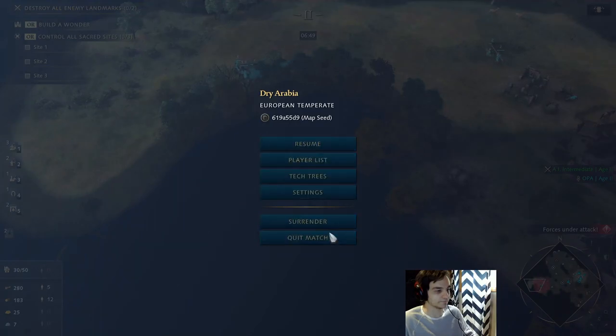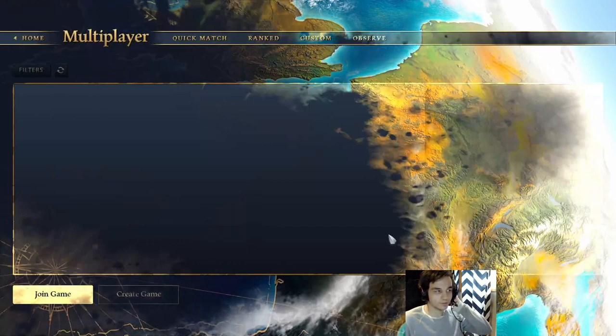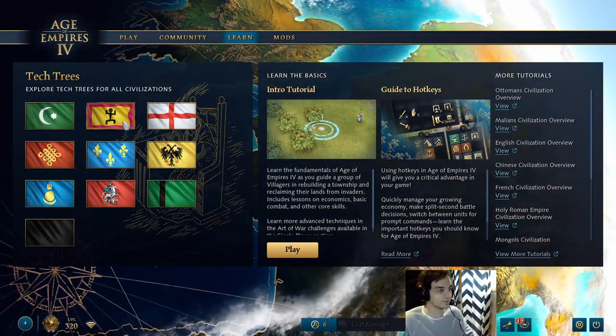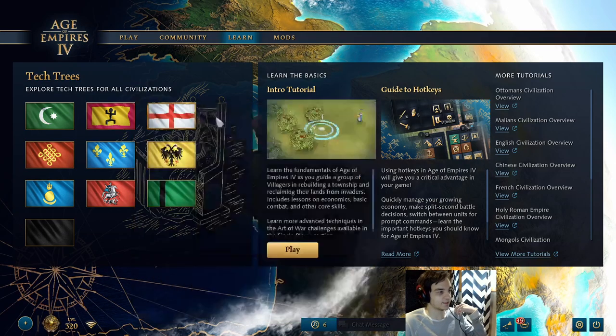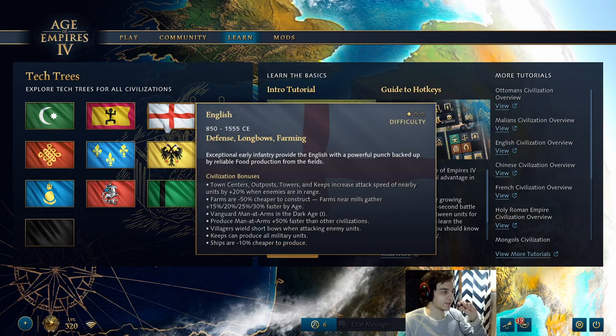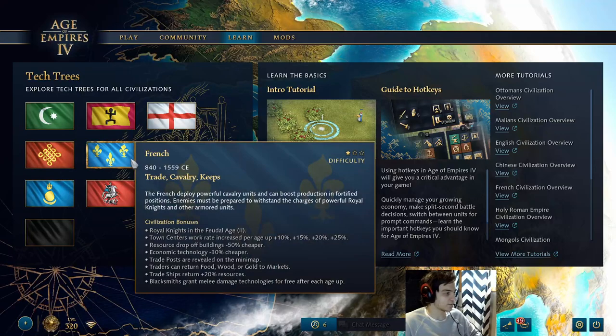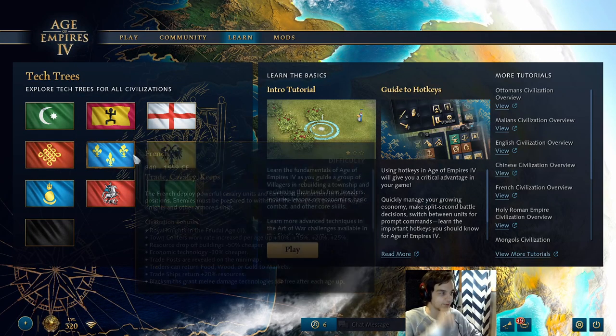I'm going to go over matchups quickly so you have an idea of what civs to use this build order against. Ottomans — you can use this exact build order. Malians — you can do pretty much the exact same thing. English is one civ I would probably not do this build order against. China — you can do it if you want to be aggressive; if not, Eco Wing is fine too. French — definitely a civ you can do this build order against.